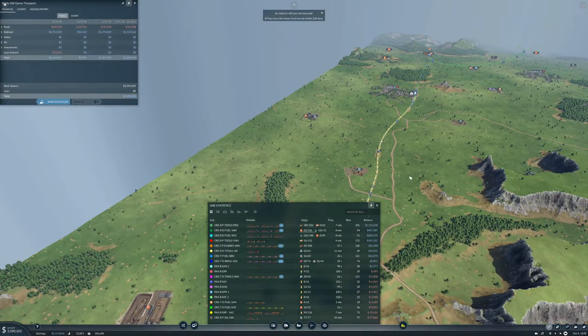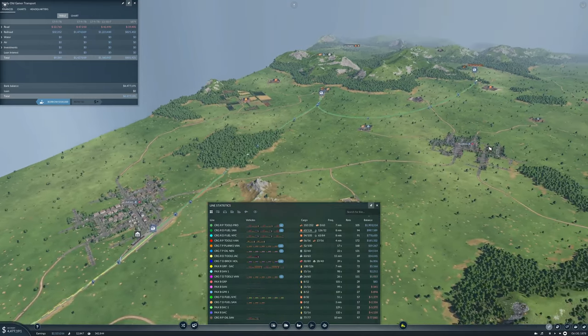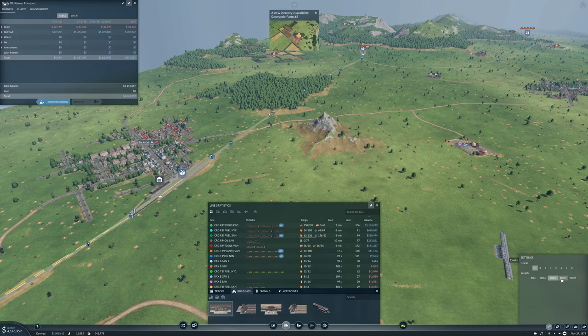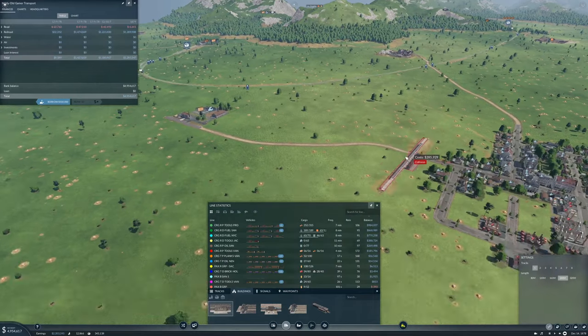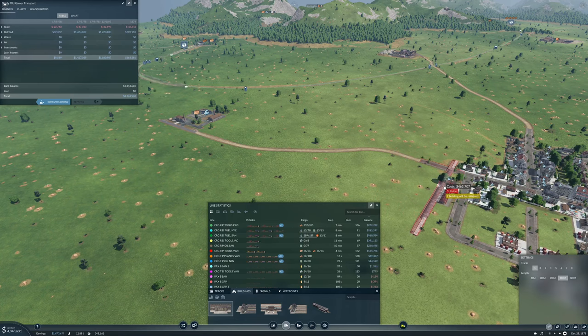Welcome back - we're going to deliver some more tools to Jacksonville, and we're going to go over to Providence and deliver tools as well. What we're going to do is stick a station in here. I think I'll actually build a passenger station with two platforms - we'll only put one on for now - and I want to put it in over here because this is where they want tools. We might have to take that building out, but I think we're going to stick it in right here.